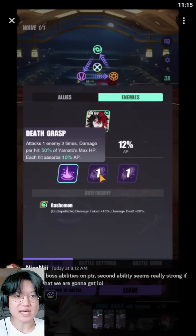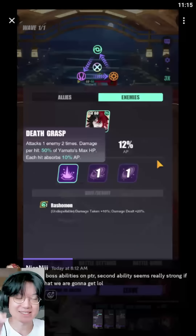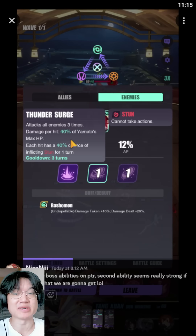This is his first skill, Death Grasp. It attacks one enemy twice; damage per hit is 50% of his max HP and each hit absorbs 10% AP. This seems a bit overtuned because it's 50% of his max HP. The next skill is Thunder Surge — attacks all enemies three times, damage per hit is 40% of his max HP, up to a total of 120%. Each hit has a 40% chance of inflicting stun for one turn.